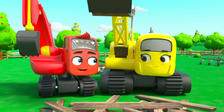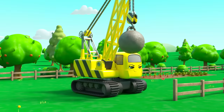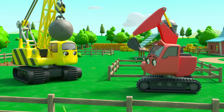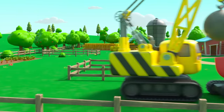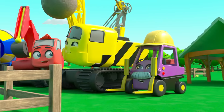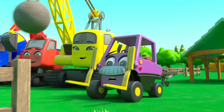In no time at all they've taken the tower apart. They can recycle all the old planks from the tower and use them to build a bigger pen for the sheep. It's always good to build something new out of something old instead of throwing things away. Now the sheep have a much bigger place to play. Good job everyone! But it's still a bit windy — Mr Rubble's hat has blown off and one of the sheep has it now.